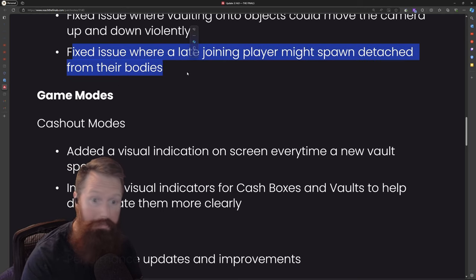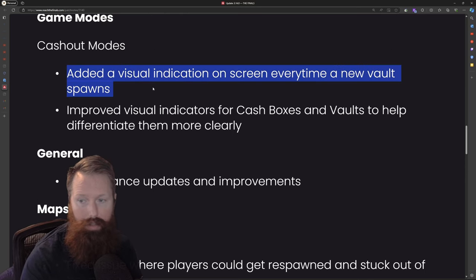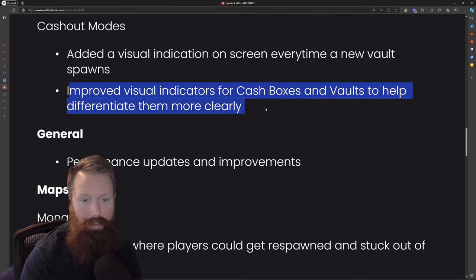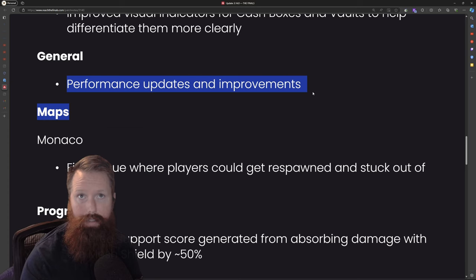Fixed an issue where a late-joined player might spawn detached from their bodies — that's kind of interesting. And then we have some game mode changes: added a visual indicator on the screen for new vaults, improved some visual indicators for cash out boxes to make them more clear. Some performance updates — who doesn't like a game that performs even better?